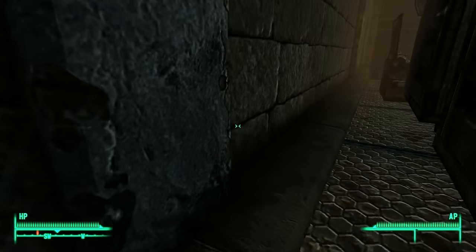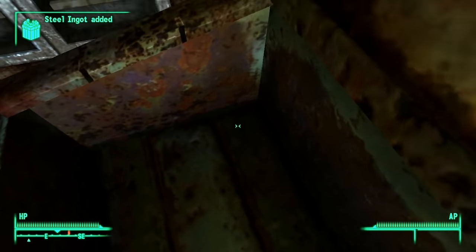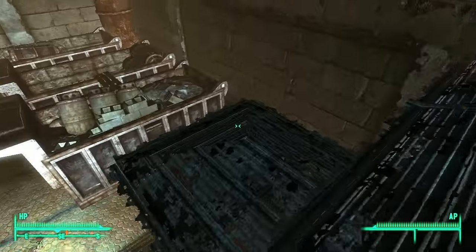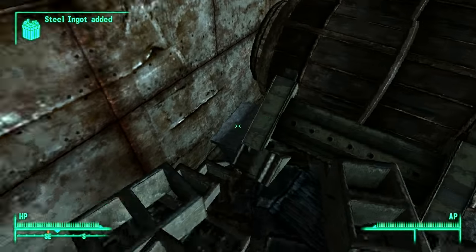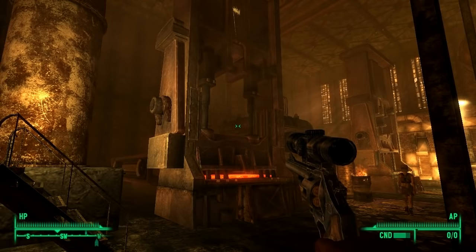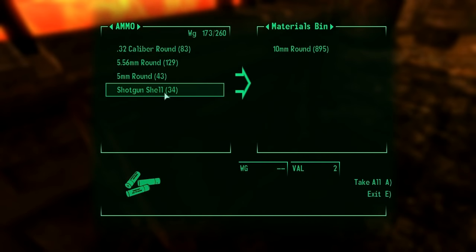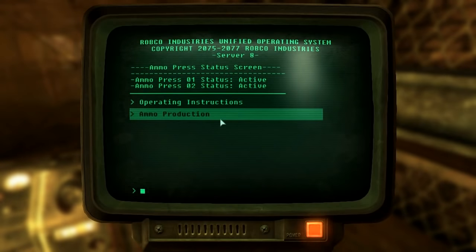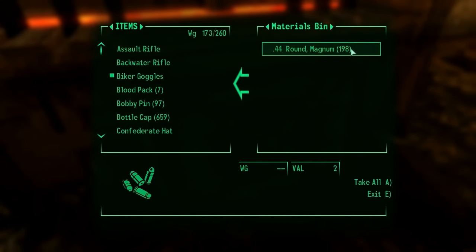As long as you follow the linear quest in the Pit to the end, regardless of which faction you side with, you'll gain access to a very valuable piece of machinery. Upon completion of the Pit's main quest you'll be allowed to operate the ammunition press inside the foundry. This machine allows you to repurpose any ammunition for use in different guns. For example, if you have a ton of 10mm ammunition but need .44 ammo for your magnum revolver, just open the bin, drop in the bullets and any other shells you're not using, go to the computer, choose .44 ammo from the list and confirm. Check the bin again and you'll have plenty of ammo for your magnum.